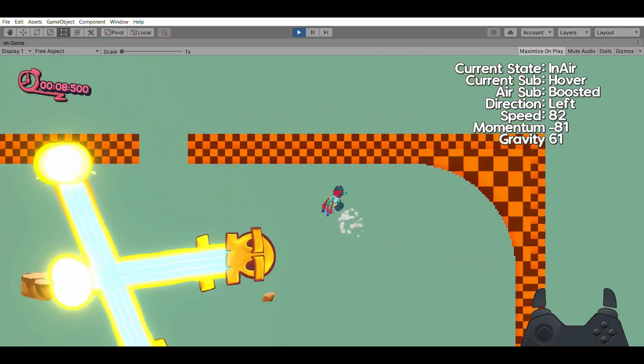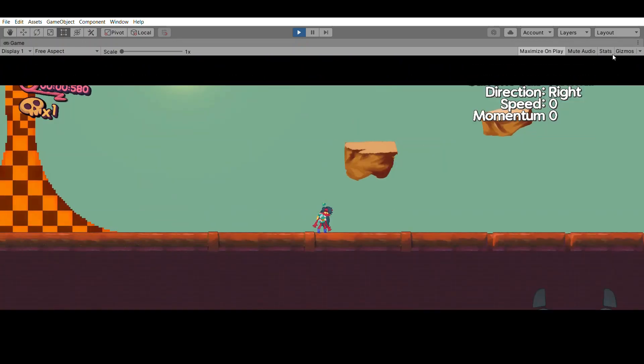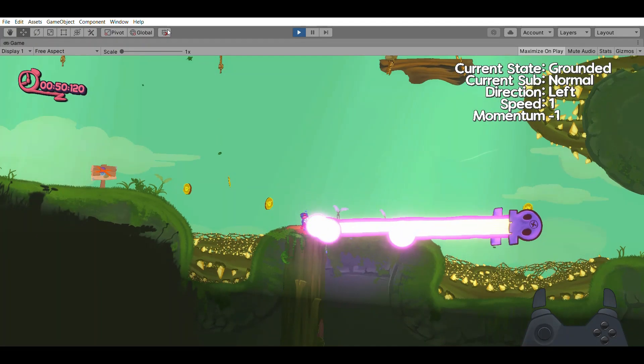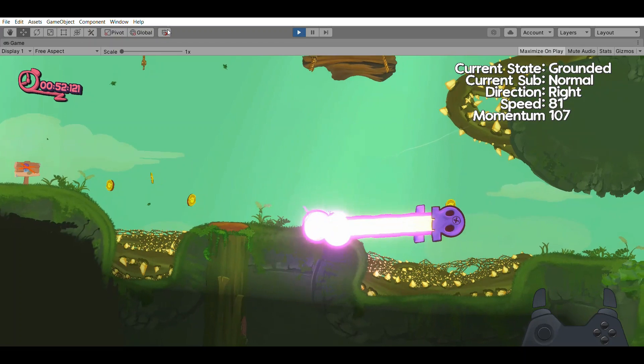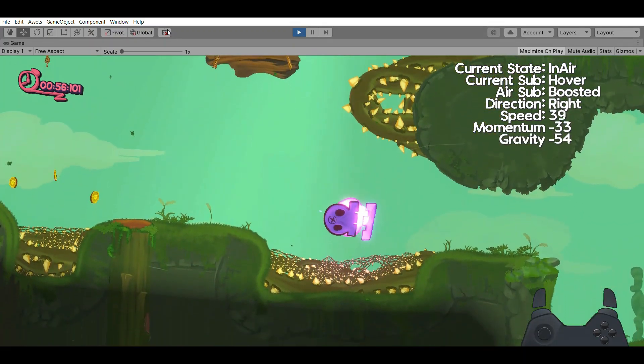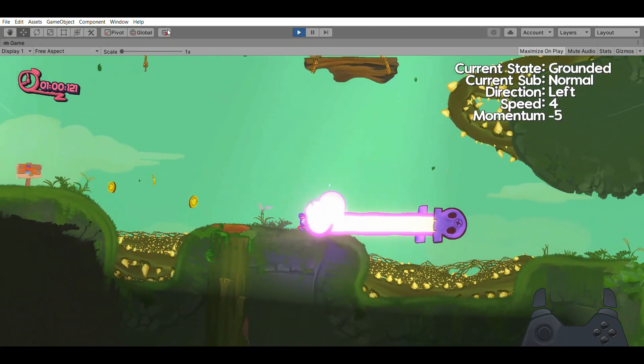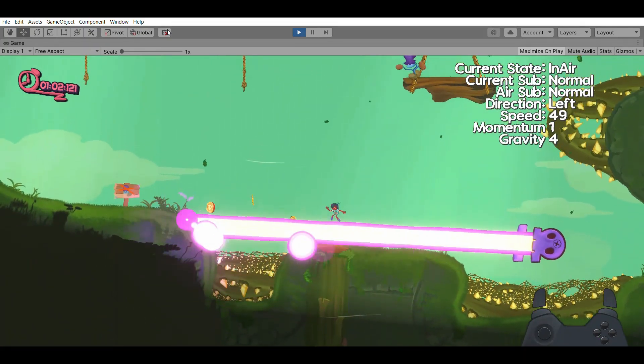My lasers have multiple origin points, which allows multiple points of the laser to be blocked off by the player when it is hit. So the lasers have actual thickness to them — it's not just one beam, it's technically multiple beams layered on top of each other.